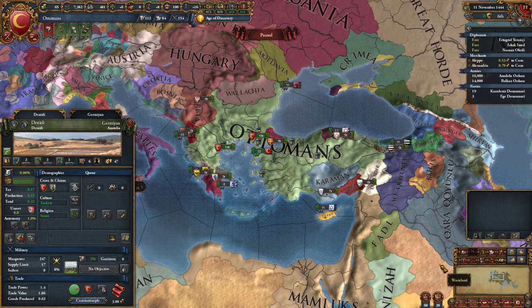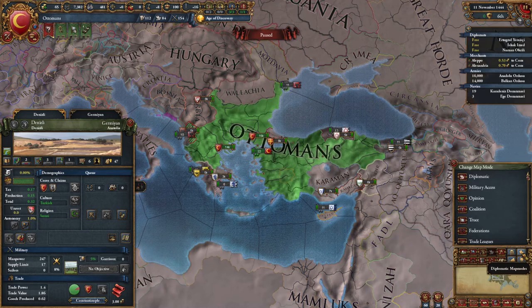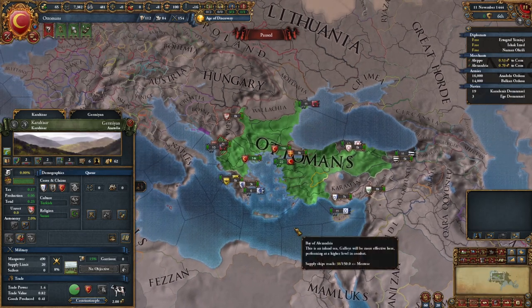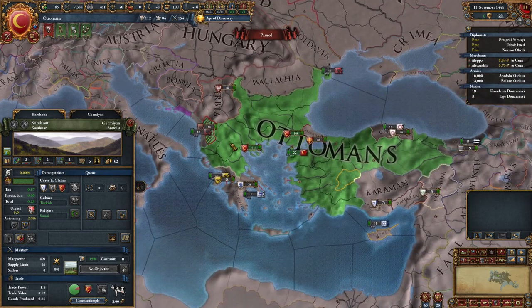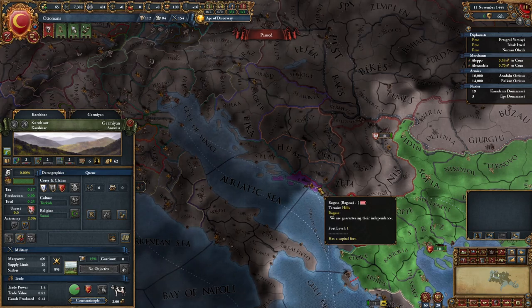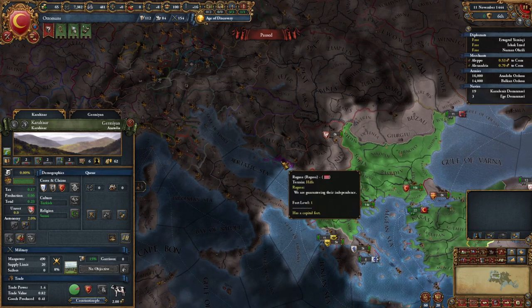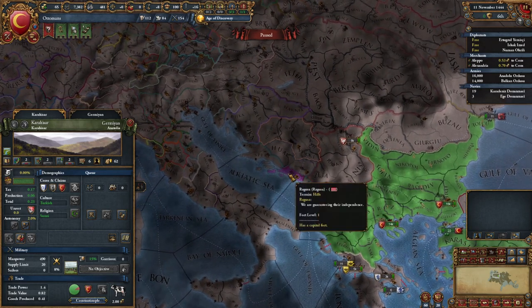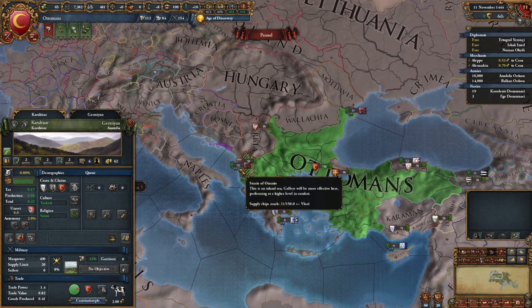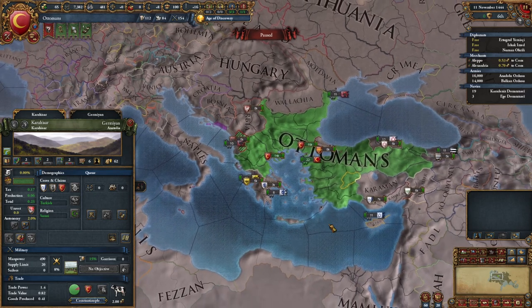In the diplomatic map mode we can see our own country highlighted and any diplomatic relations. There's a little bit of purple here - hovering over it shows Ragusa. We are guaranteeing their independence, shown in purple to signify that diplomatic relation. So at the start of the game the Ottomans are guaranteeing the independence of Ragusa. That means if someone declares war on Ragusa, we're declaring to the world that we will defend them, even though we don't technically have an alliance.